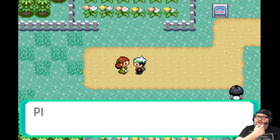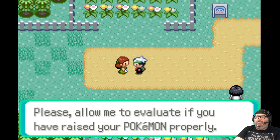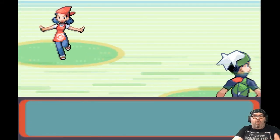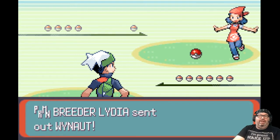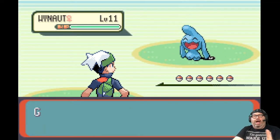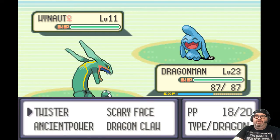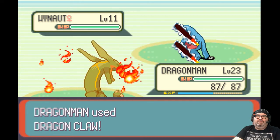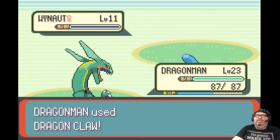You want to fight? Okay, we'll fight. 'Please allow me to evaluate if you have raised your Pokemon properly.' Why don't you back off? I raised my Pokemon damn well. Breeder Lydia — Dragon Claw is why not. That's also a level 11 Pokemon.